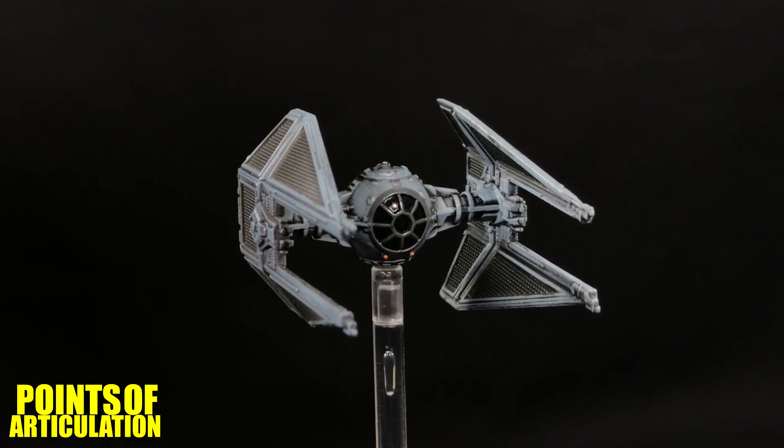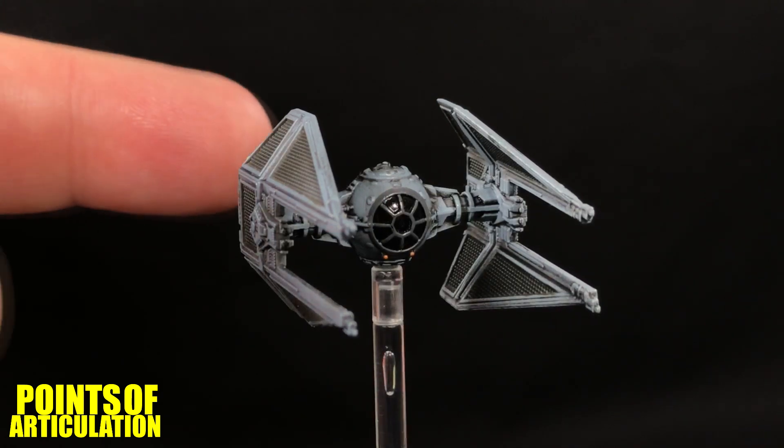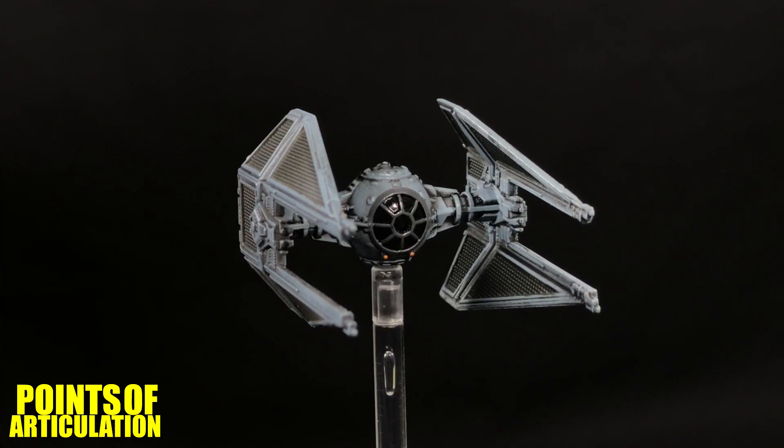That does it for my review of the Star Wars X-Wing TIE Interceptor expansion pack. The TIE Interceptor was first seen in Star Wars Episode 6: Return of the Jedi, and it's a little over one and a quarter inches long. I love the TIE Interceptor — I think it's a great design. From a model collector standpoint, this is one of the best TIE Interceptors I've ever seen. I love what Fantasy Flight Games did here, especially with the wings — covered by literally hundreds of little raised bumps for the solar panels, plus the wing braces, all the little details in the back of the wings, and the four laser cannons on the tips.